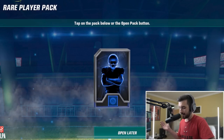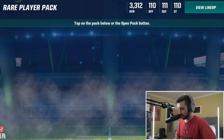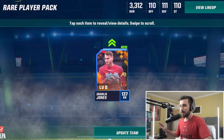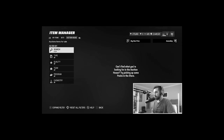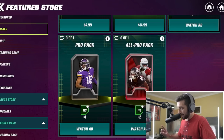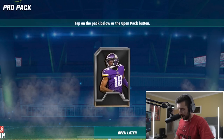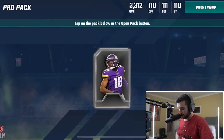We got a rare player pack here for free, so I don't have to spend anything on this one. We get Charlie Jones, a kick returner. We also get a pro pack and an all-pro pack for watching an ad. After completing our ad, we get to open up a pack with Justin Jefferson on the front.